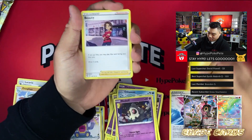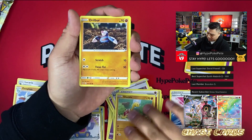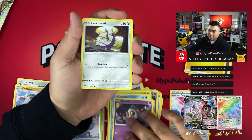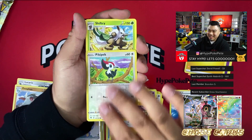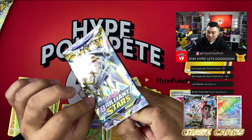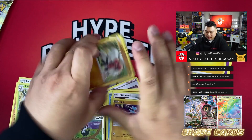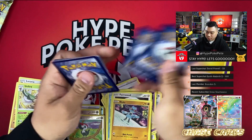Lightning energy — I keep mixing up electric and lightning, total brain fart. Anyway, we got a Pikachu and a Shiftry. Not looking too hot so far. Moving on to the Brilliant Stars packs — there are two of them. We need a little something here.